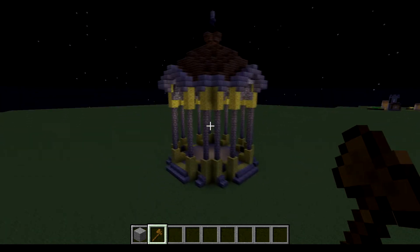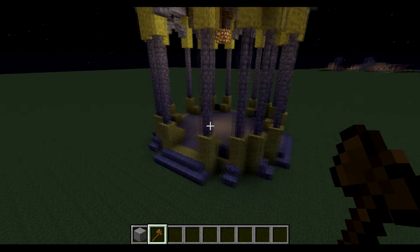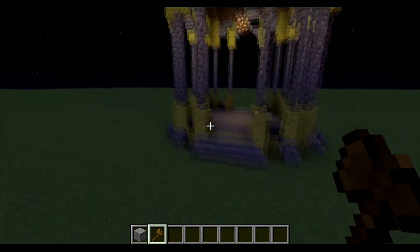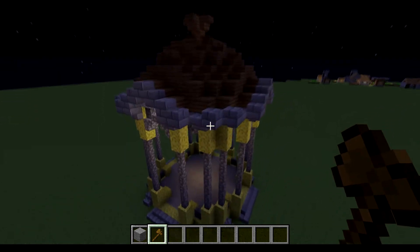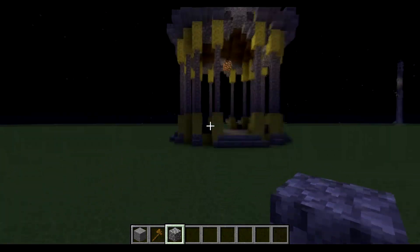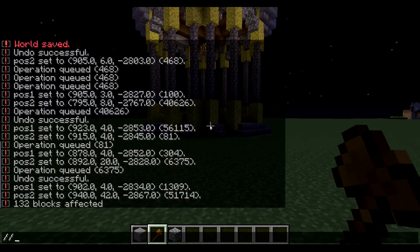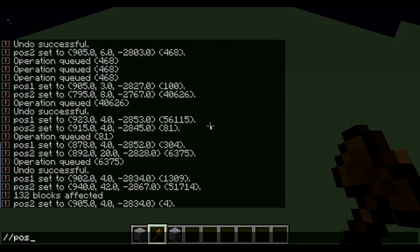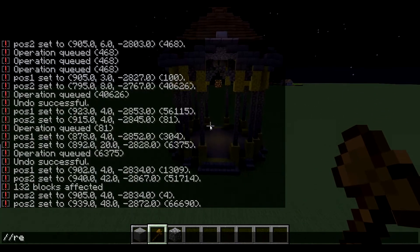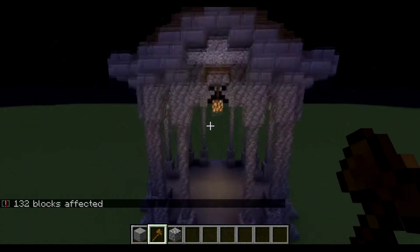Our second command is actually just as useful as the first, in that it removes 100% of the tedious work or mistakes that you make in your build. It's mainly used for mistakes or something that you want to make more desirable in your build, and that is the //replace command. As you can see, we've got all this sponge here. It was just cobblestone before, and what I could do is take my cobblestone and replace all of it by hand — but you could just take the whole thing and replace it with cobblestone in one command. So I'm going to use our positions — //pos1, go to the other corner, //pos2.